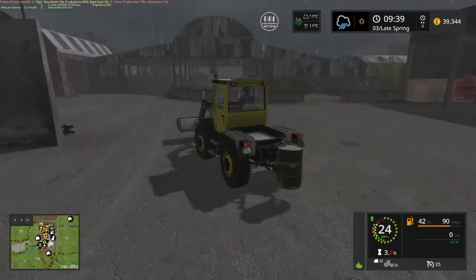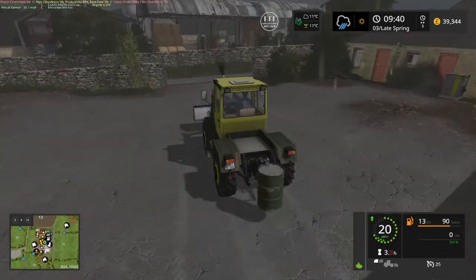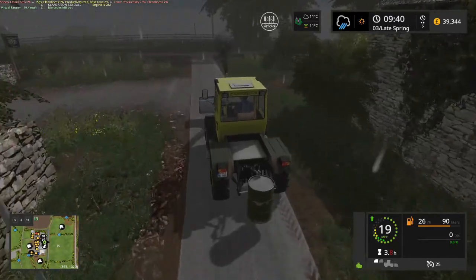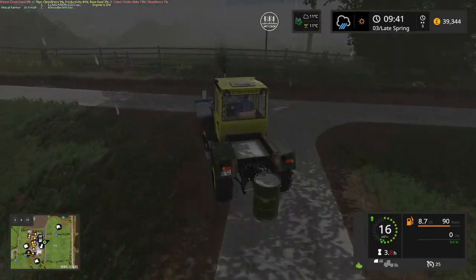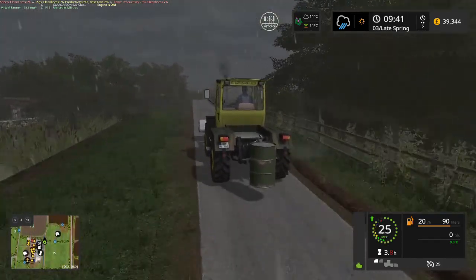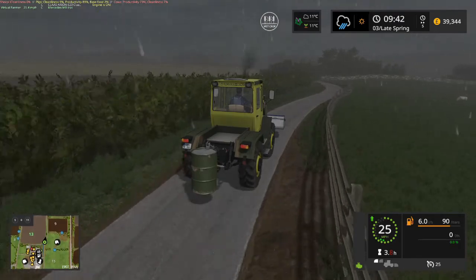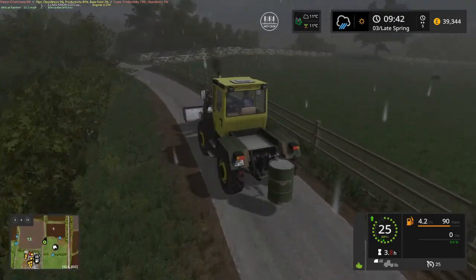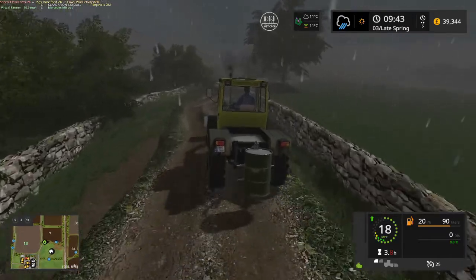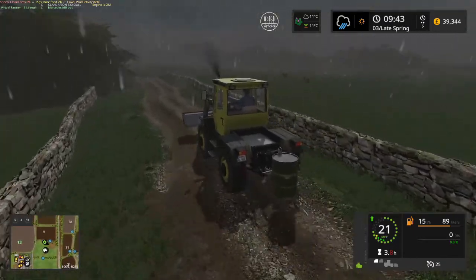For our mowing we're going to use our big Claas, because that does have rear drive ability and is very manoeuvrable and will easily run our mowers. I was considering running the tedder behind it as well, but the trouble is it's raining so the grass isn't going to dry out very quickly. That's why I want to mow it and leave it, because then once it's dried a bit we can get the tedder on there. But it really depends on how long this rain lasts.